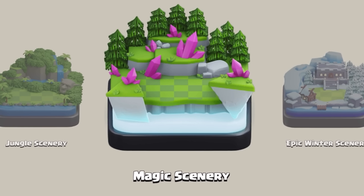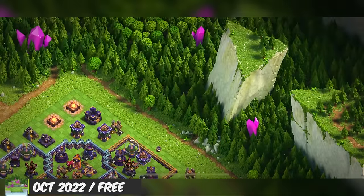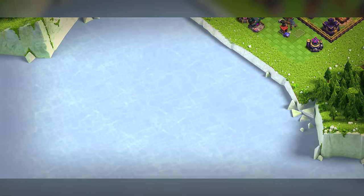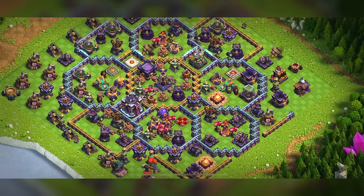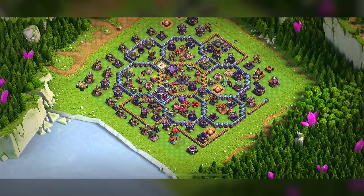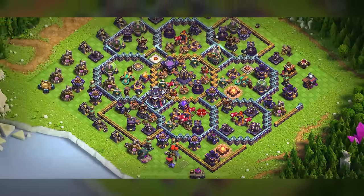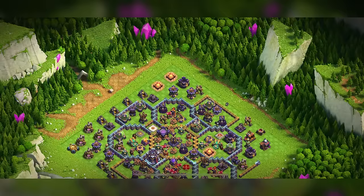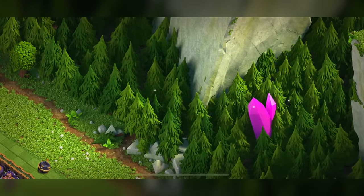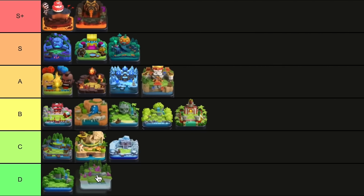Magic Scenery: I will never understand this scenery. It's like they just wanted to make a very basic, bare-bones version of the Epic Magic Scenery, have it unlock at Town Hall 15, and call it a day. It almost disappoints me — getting to Town Hall 15 takes an ungodly amount of time, and you're rewarded with this. It's so basic. With that being said, I get it — it's free. I actually prefer the trees here compared to the default; they're much darker and dense. But I still wouldn't put it higher than D.